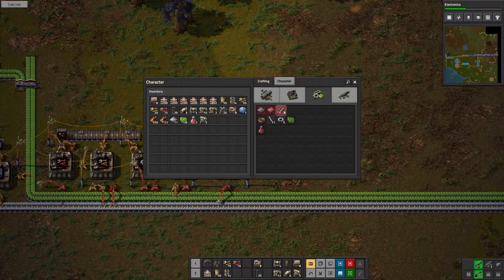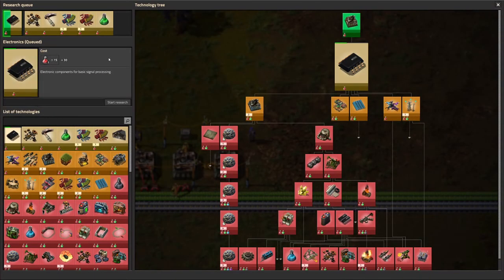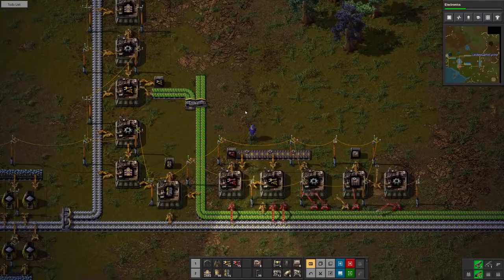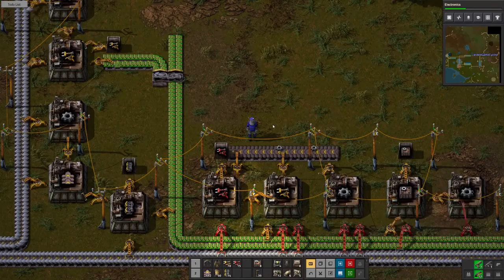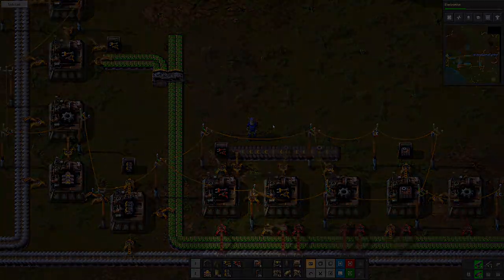Anything in here we need? Steel — we still gotta get steel up and running. We need science packs — the warehousing mod is the first one. I'm gonna break this down and call this an episode right here. Thank you for joining me on this journey in Factorio, and as always enjoy life and be safe.